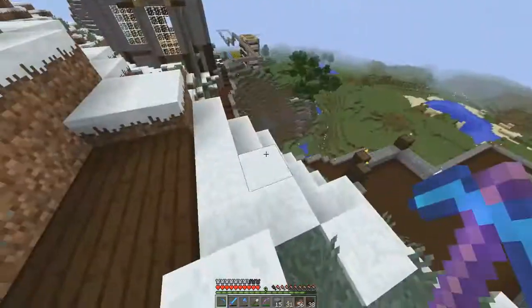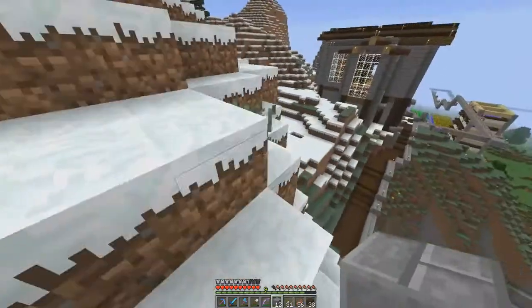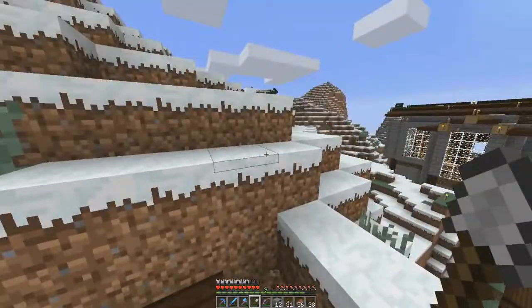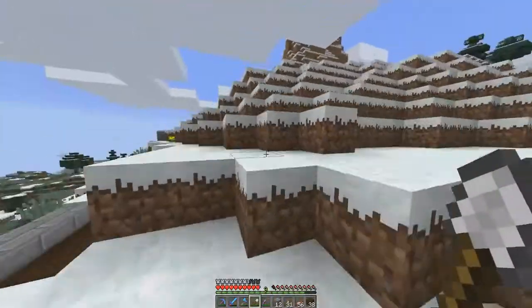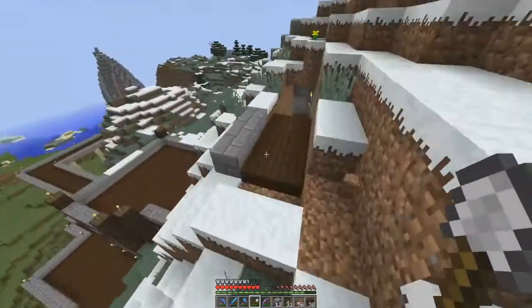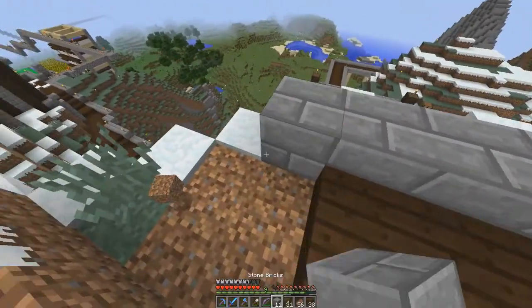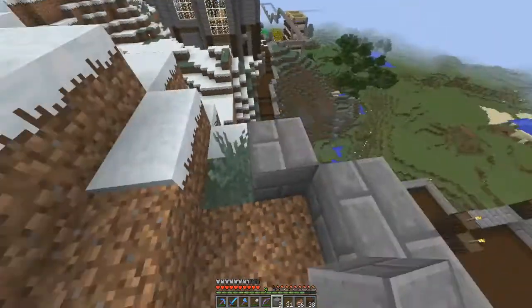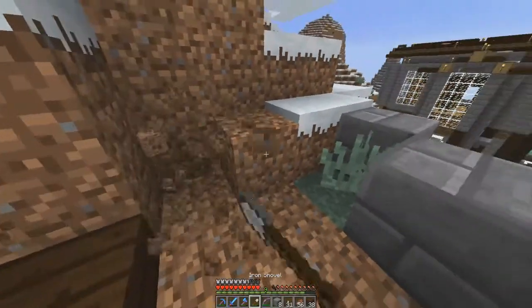I want to get the new materials to build this part. This could wrap around to the front entrance of the house or the fortress — and this could be glassed off too, that'd be sweet. I'm starting to get ideas — I'm getting back into the flow of Minecraft, it's been a while.